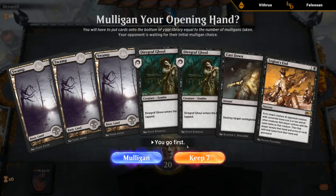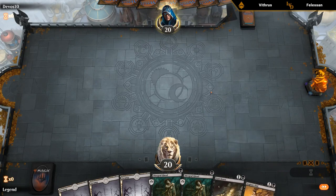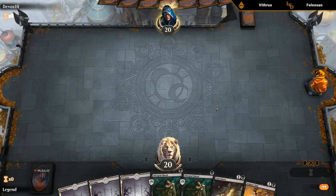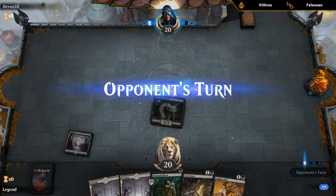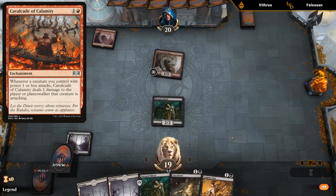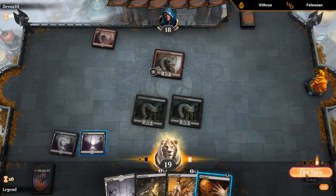We're on the play with a reasonable hand — threat-light with only two Diagraph Ghouls, and if we draw a fourth land we could start flooding out, but I don't think we can mulligan. We've got Legion's End, and if we're up against Scapeshift then Cast Down for something big like Hydroid Krasis. Looks like Tin Street Dodger — maybe this is the Cavalcade deck instead of normal Mono Red. Disfigure is a good pickup so we can attack for two, play another Ghoul, and keep up Disfigure. Not sure if I'm Disfiguring the Dodger — if they play Cavalcade then I might.